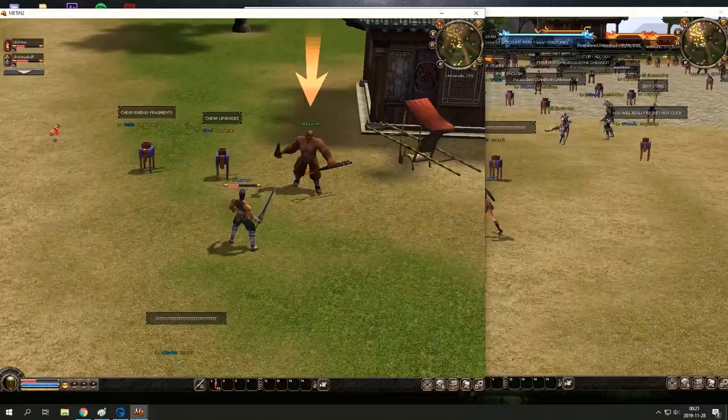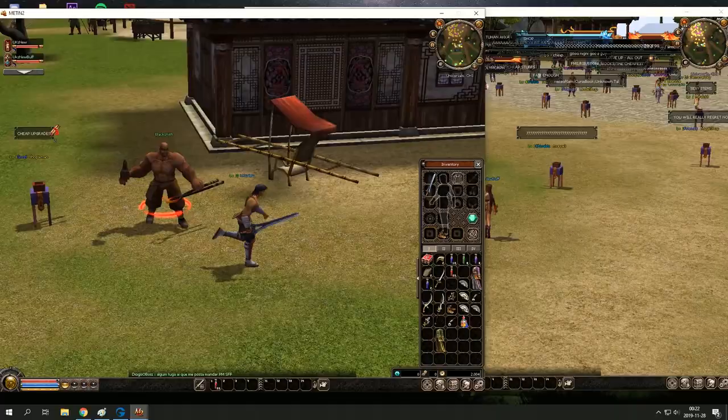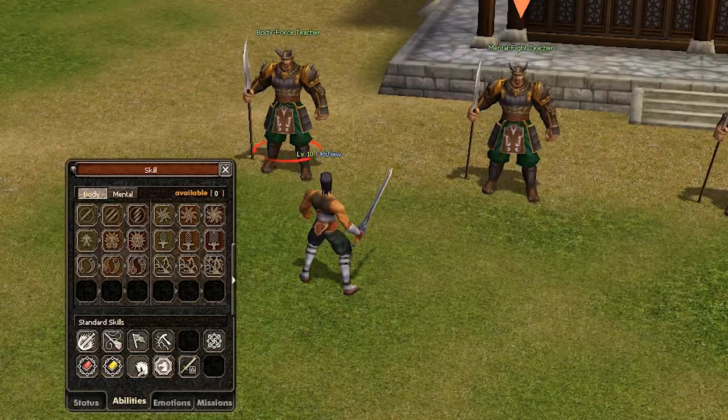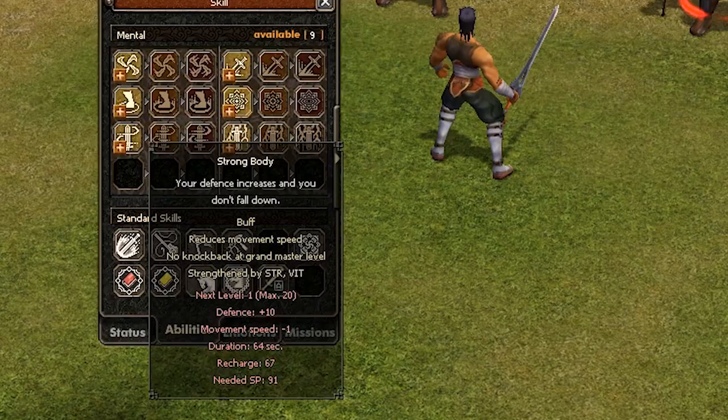I'm gonna show you a bit around. By going here you can find the blacksmith where you can upgrade your items from plus 0 to plus 9. Next to him stands the general storekeeper where you can buy HP potions and mana potions. After that you can run here to get your skills from level 5 — it's under abilities. You have often two skill trees, and for the warrior it's body or mental, and you talk to either of these guys. I'm gonna go with mental.